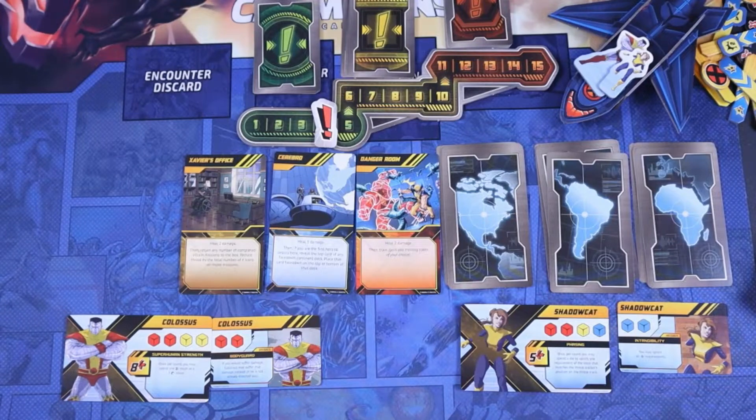Hi, welcome to Royalty's Game Table. Today we have X-Men Mutant Insurrection gameplay. Colossus and Shadowcat are taking on the Hellfire Gambit plot. So pull up a chair and let's see what happens.